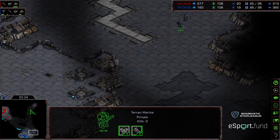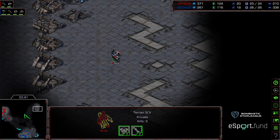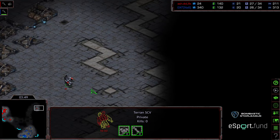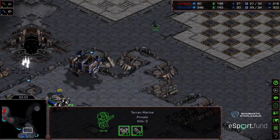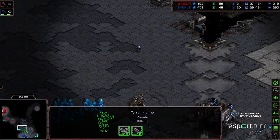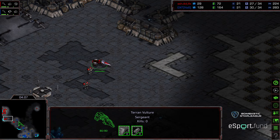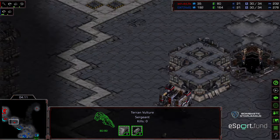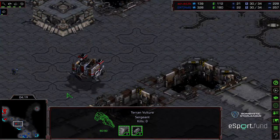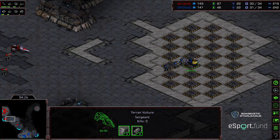Both players setting up to potentially grab that natural expansion. Do Life interestingly couches an SCV in the upper right-hand corner - is he going for a hidden expansion? No, he's moving out and gets that command center going down. Surprisingly he's not bringing this back to home base. Some marines moving out aggressively with this barracks floating overhead - there's already a vulture out for Do Life. This feels like a mistake from Exit; he's basically donating marines to the cause.